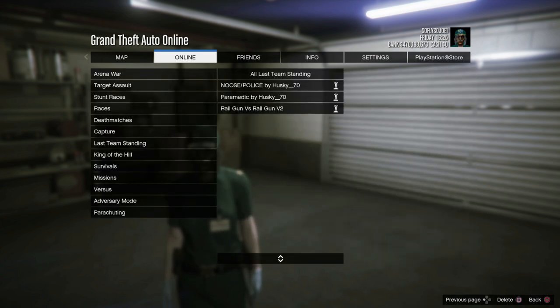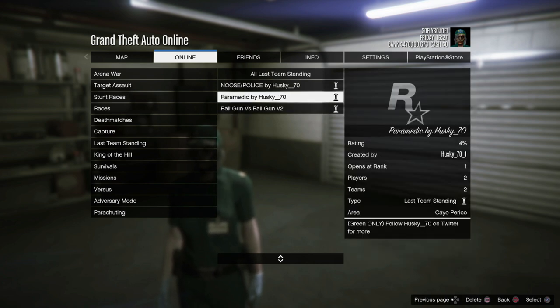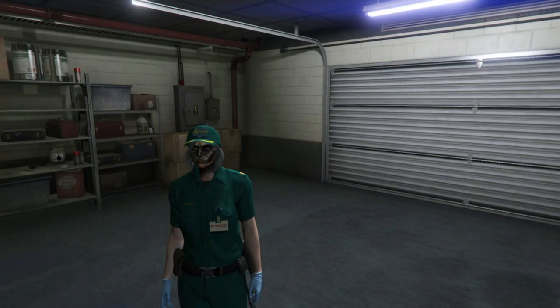Once you find the job, select it and start it up. You also need a friend to do this, so if you don't have a friend, I recommend going to the comment section right now and asking for help — ask for someone to help you out with this job.